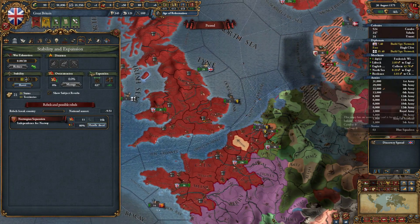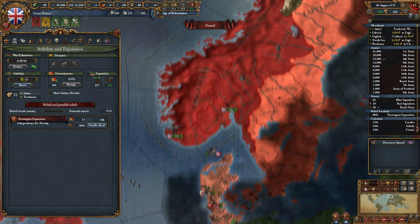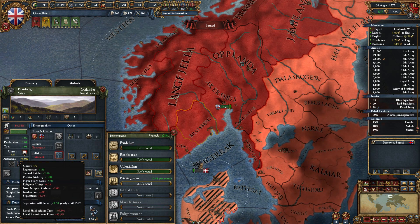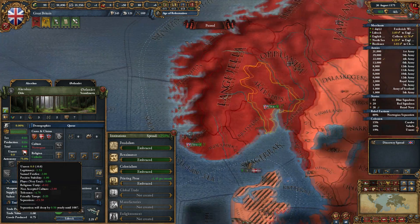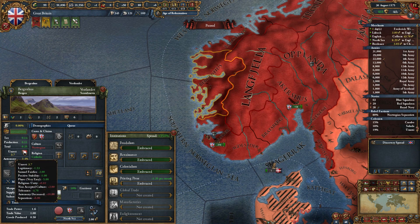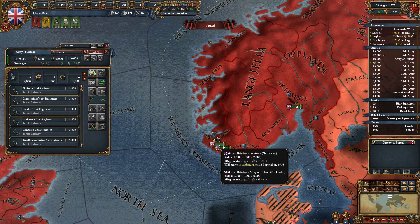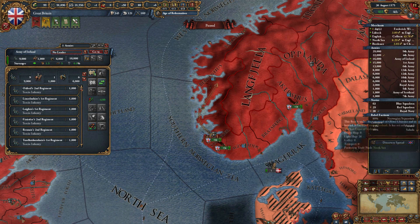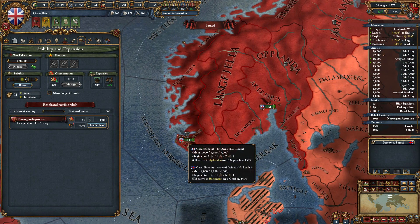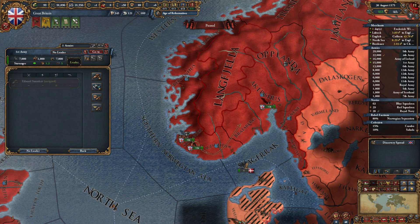We've got rebels in Norway — why 4? Bratsburg and Bergenschuss. Bratsburg is running at 4.5 unrest — we need to get some troops there. Akershus is right on the border and Bergenschuss is at 3.7. Let's split this stack — send 15 to Bratsburg, 16 to Bergenschuss. How powerful are these rebels going to be? 16k — should be fine.